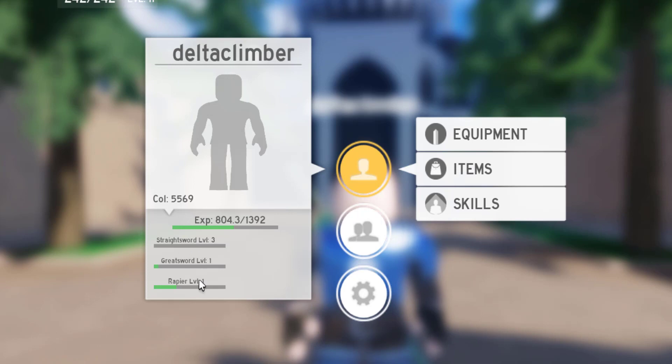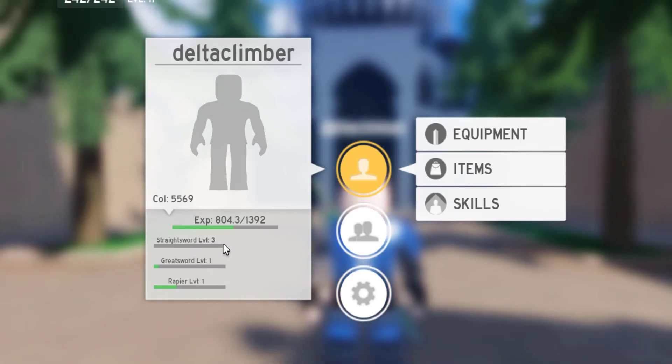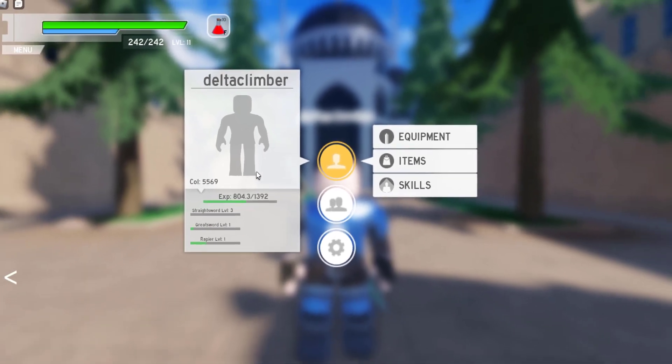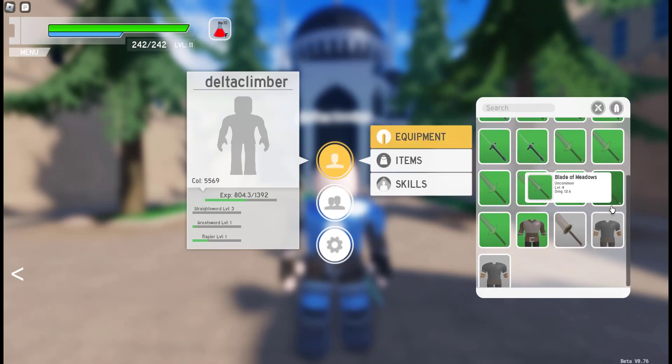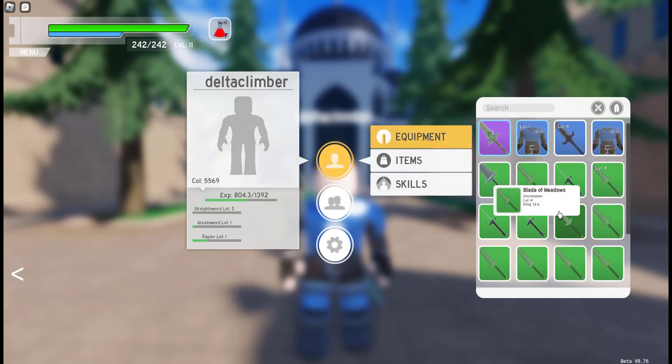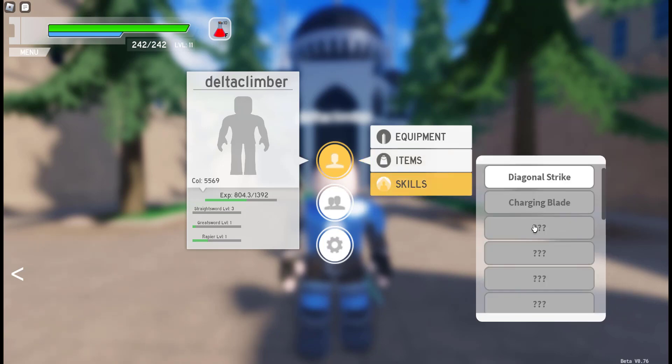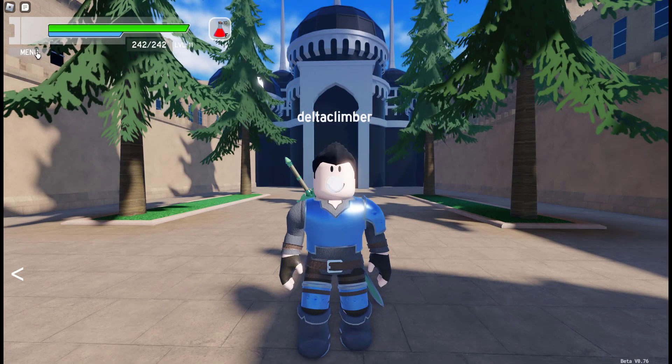This is Delta Climber, of course. There are three basic types of swords I've found so far: a straight sword, a great sword, and a rapier. We're going to talk about each type, hopefully in this video — there's so much to learn here. Click on Equipment and you can see all the equipment you have. Items would be your potions, teleport crystals, and upgrade crystals. And then the skills you have unlocked are shown there too — you have to press Menu with your sword unequipped to see those.